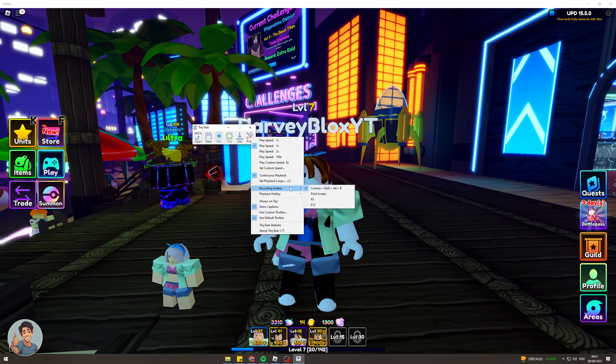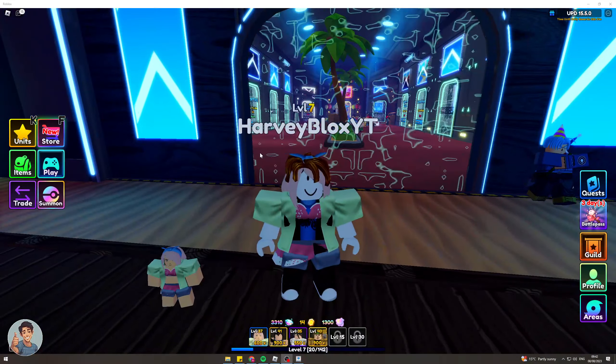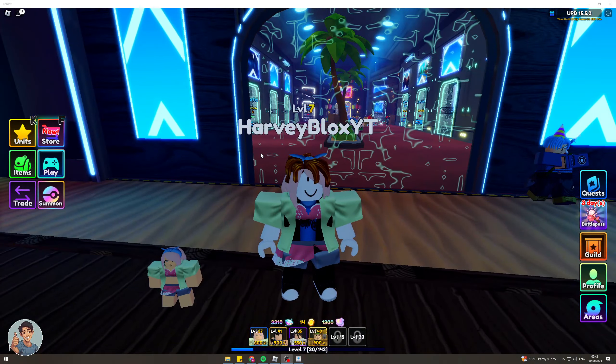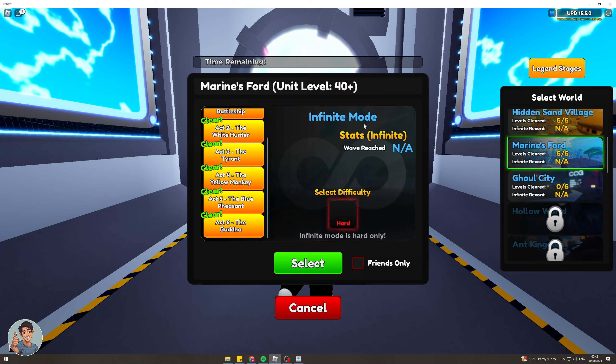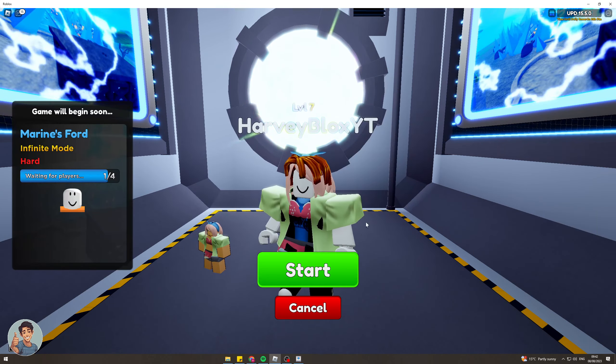You can actually do this with any loadout — you don't need any good units really. Just pick your best ones and the ones you know how to use. What you do need is the Marines Forward map. I'm going to go into the play area, into Marines Forward, and select Infinite Mode. We don't want anyone else coming in, so just hit Start and hope no one jumps in last second.